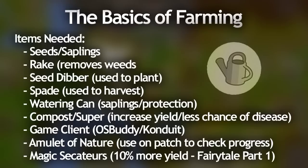Firstly, I'm going to talk about the items that you need. You need to bring the seeds that you want to plant. Depending on what type of plant you're farming, you'll need a different number of seeds to plant it. Some allotments take three seeds, herbs take one seed, so it varies a bit. My recommendation is to just carry an excess of seeds with you.